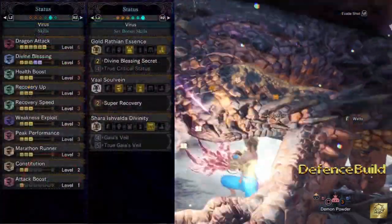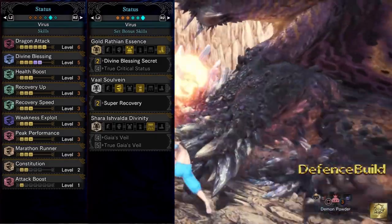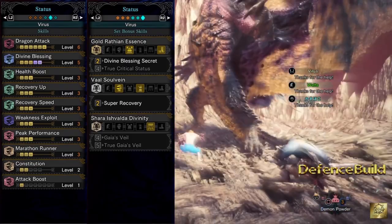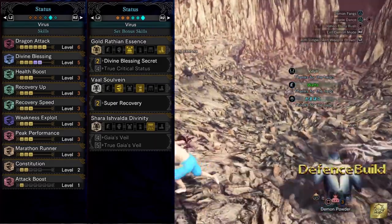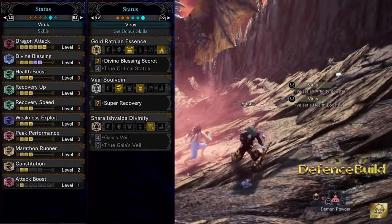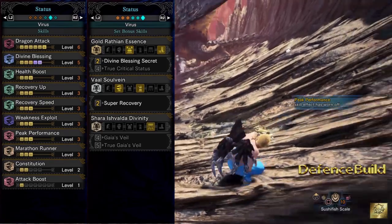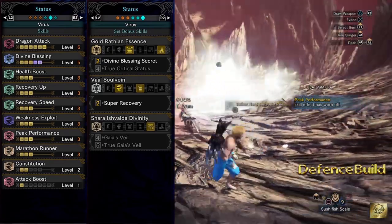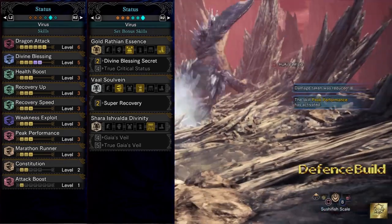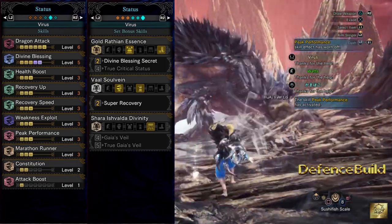If you put everything together, the skills are: dragon attack level 6 to increase dragon elemental damage; divine blessing level 5, giving around 60% less damage when a monster hits you; health boost level 3 fills your health bar; recovery up level 3 increases the amount of health restored; recovery speed level 3 speeds up the healing of recoverable damage — the red bar; weakness exploit level 3 increases affinity when hitting monster weak points; peak performance level 3 gives up to 20 more attack when your health bar is full — and for this build you should have a full bar most of your hunting time; marathon runner level 3 slows stamina depletion on continuous drain moves; constitution level 2 reduces stamina depletion on certain moves; and attack level 1.